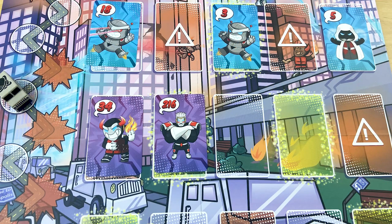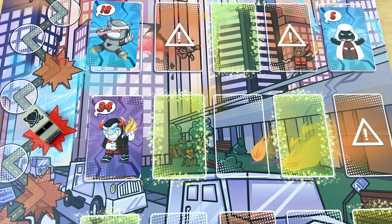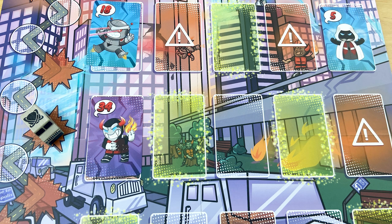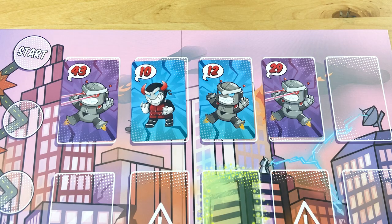So it keeps going like that: one player takes a turn, the truck moves, if it hits a red burst the villains take a turn, and then the dice get passed on to the next player. When the villains get to go, all of the villains move down to the next row, and you deal a new batch of villains to the top row.